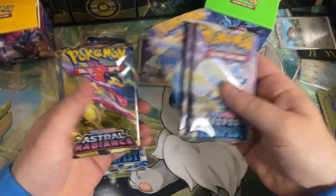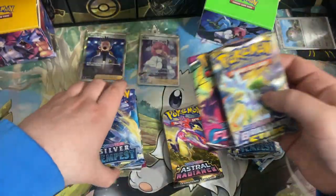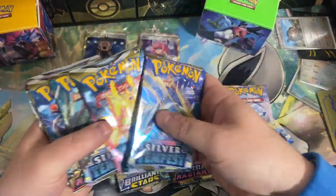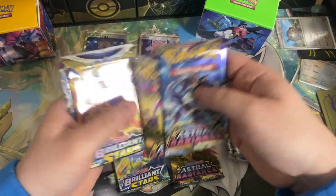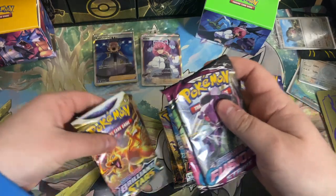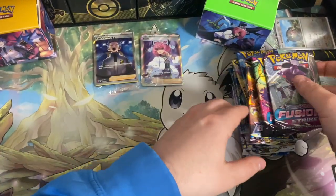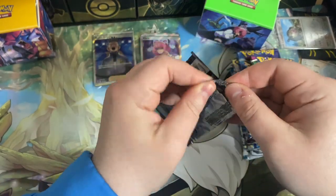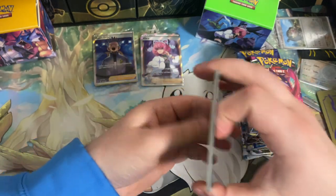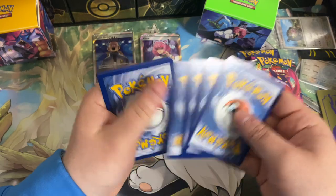We got Silver Tempest — a lot of Silver Tempest — some Astral Radiance, Brilliant Stars, and Fusion Strike. A lot of good pack variety here. Big Astral Radiance fan, Brilliant Stars, and Fusion Strike — all good packs as well. We're going to kind of go in that order; I like to open them in order. They do kind of just cram them in there, and I appreciate them not wasting as much putting these packs together.